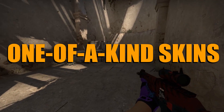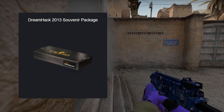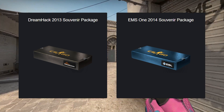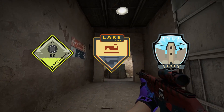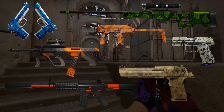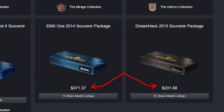There are two types of one-of-a-kind skins in CSGO. The first type is souvenirs. We're only interested in certain souvenirs, specifically souvenirs from DreamHack Winter 2013 and souvenirs from Katowice 2014. The reason these one-of-a-kind souvenirs exist is because these events have three unique souvenir collections: the Light Collection, the Safe House Collection, and the Italy Collection. These skins themselves are completely trash, but the souvenir packages happen to be extremely rare and worth anything from $200 to $400.